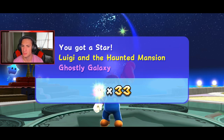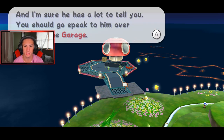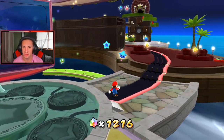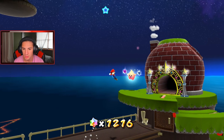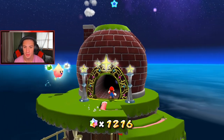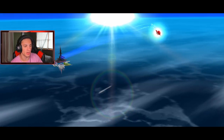We grabbed the first power star of Ghost Galaxy. Look at it — the Boo power-up with a mustache and a Mario hat, cracks me up every time. We went back to Rosalina — she says she can see my brother and he'll help search for power stars, and I should speak to him by the garage. I'll talk to Luigi another time, I got power stars to get. We take shortcuts now — long jump one, two, three — and we're back in the kitchen with one power star so far.